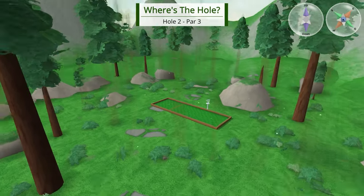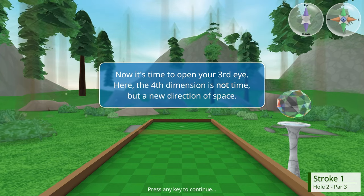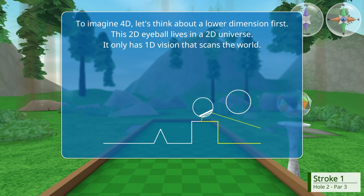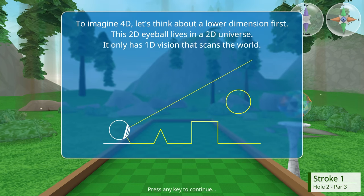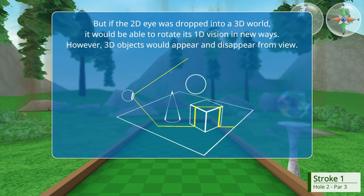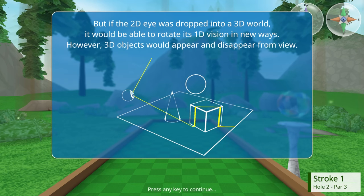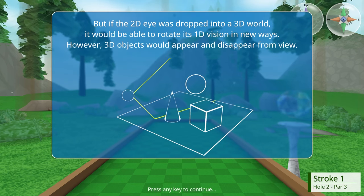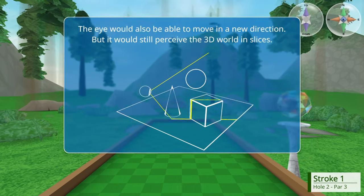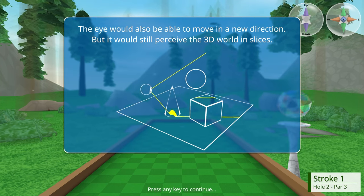Now it's time to open your third eye. The fourth dimension is not time, but a new dimension - a direction of space. To imagine 4D, let's think about a lower dimension first. This 2D eye, Paul, lives in a 2D universe and has 1D vision that scans the world. But if the 2D eye was dropped into a 3D world, it would be able to rotate its 1D vision in new ways. However, 3D objects would disappear from view. The eye would also be able to move in directions but still perceive the world in slices.